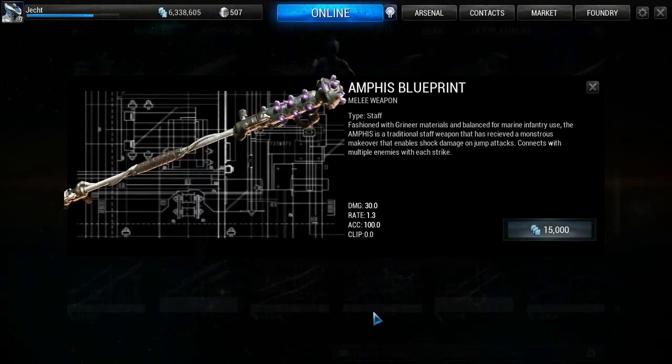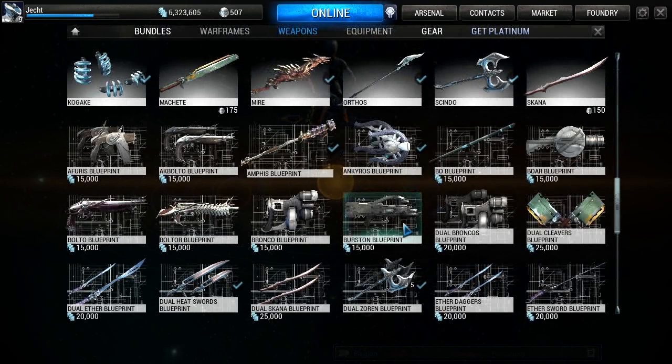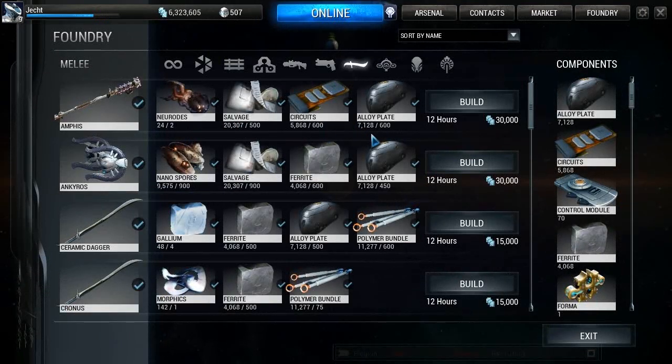You need to buy the blueprint for 15,000 credits. The damage isn't that bad — it actually has the same stats as the Gram. It swings at 1.3 and it's got 30 damage. It uses 2 neural sensors, 500 salvage, 600 circuits, and 600 alloy plates. It only takes 12 hours and costs 30 grand, so we'll set this off.